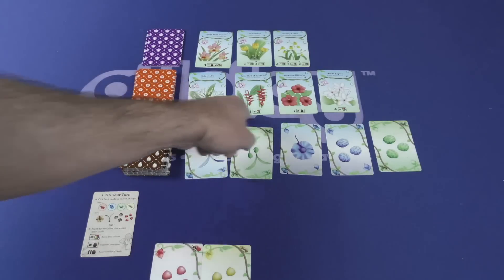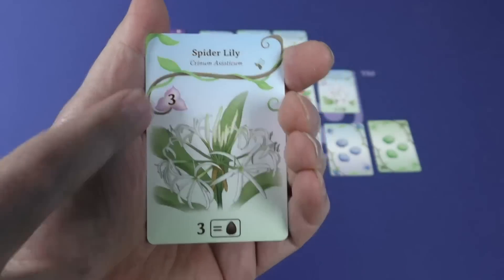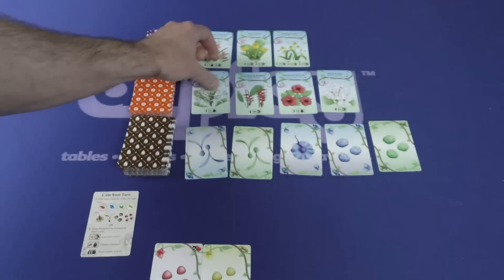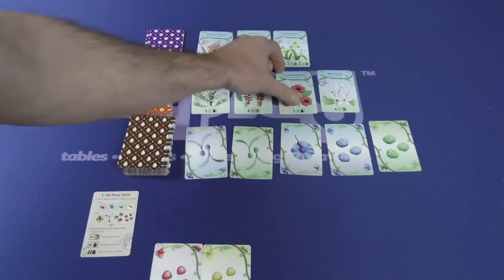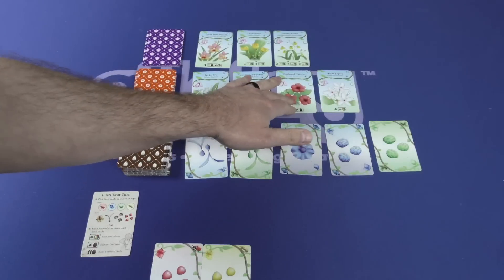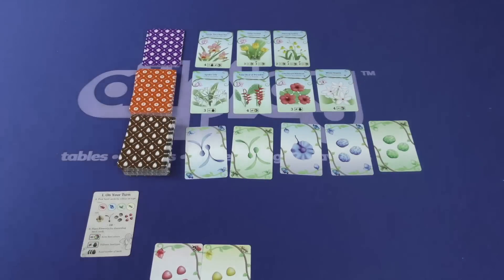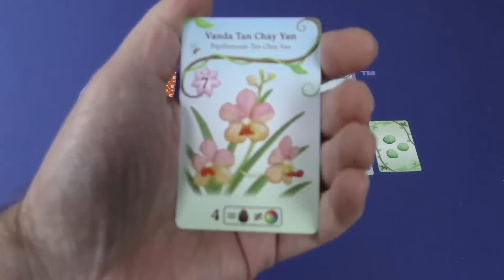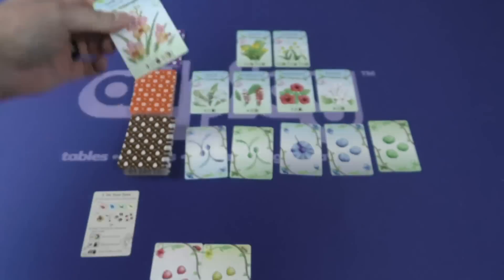When you plant flowers, you're going to be looking at the bottom of the card to tell you what the requirement to plant that card is. So for this spider lily, it's telling you that it takes three of the same type of seed to be able to plant that flower. For the false bird of paradise, for example, you need to have four cards of different colors. Checkered hibiscus: three different types of seeds. These orchid cards are worth more points because each of these flowers has a point value that you will score at the end of the game. But the orchid cards are a bit more challenging — this card needs four of the same type of seed but all of different colors. A little bit more challenging, worth more points, however.